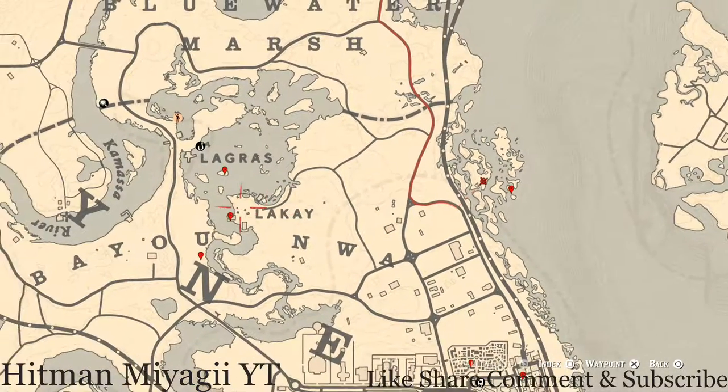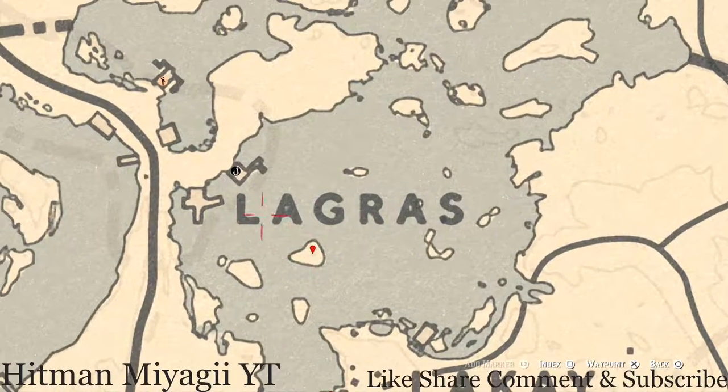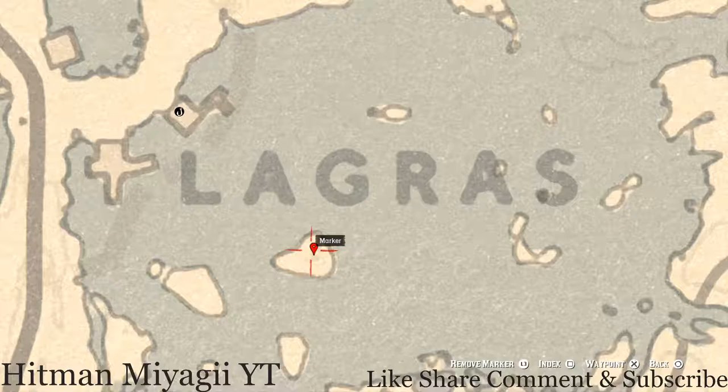At our next marker, right here underneath the word 'Lagras' on this island, you guys will get a random arrowhead. I cannot tell you what arrowhead it is, but right at the base of the tree on this island at this location, you will dig up a random arrowhead.